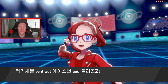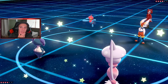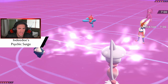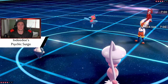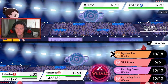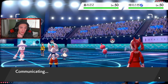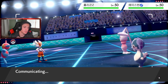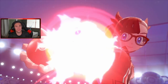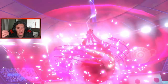Talonflame usually has Taunt, Tailwind, Flare Blitz, and Brave Bird - but that last battle had Steel Wing which is pretty nutty. That Babiri Berry - I didn't think we were surviving that Steel Beam, that hits like a truck. We gotta get off these two right here. Porygon-Z's Download is going to boost its attack. Is this thing not special attacking or did he just EV it wrong? There's a certain way to make the special attack Download trigger. We're definitely going to Follow Me here.